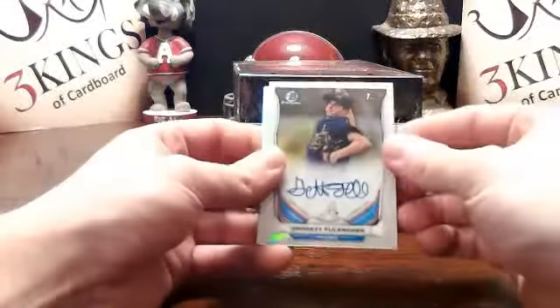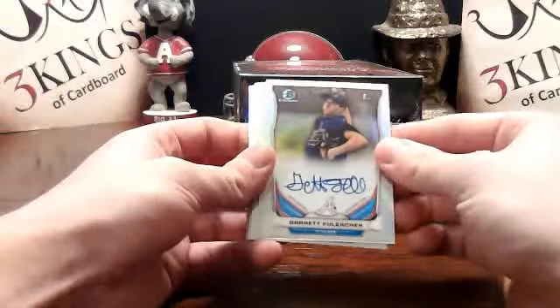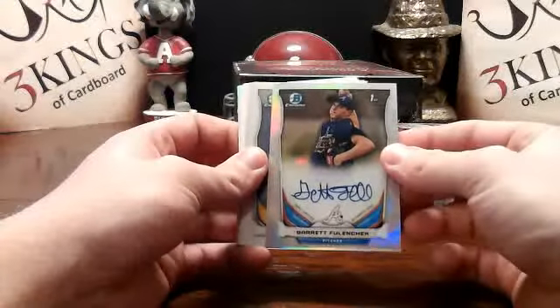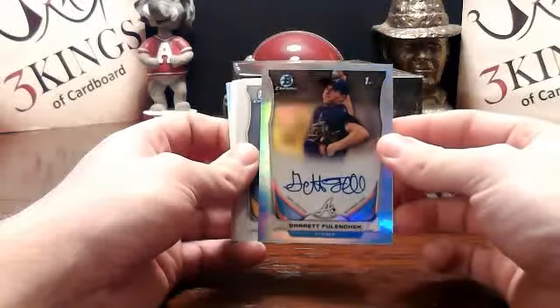There's an auto upside down — refractor auto for the Braves, Garrett. Braves didn't have any high draft picks this year, that sucks. There you go — for the Braves, refractor auto.